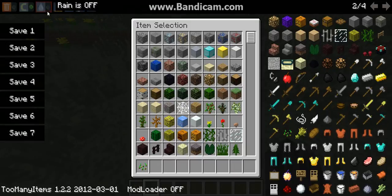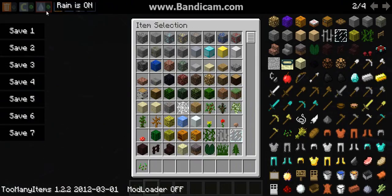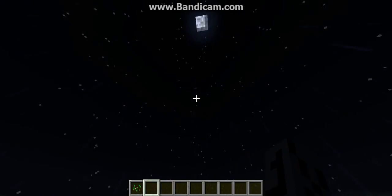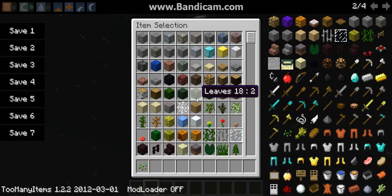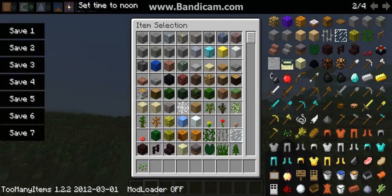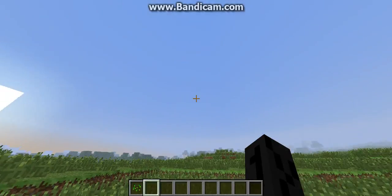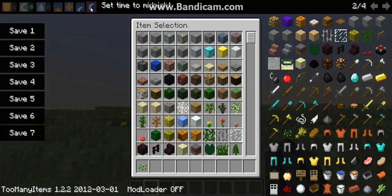So, I'm going to go into creative mode here. You can also turn rain on and you can turn rain off. You can turn it to sunrise. You can turn it to noon. You can turn the time to sunset or midnight.